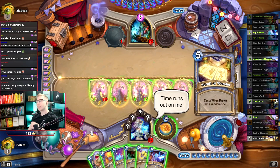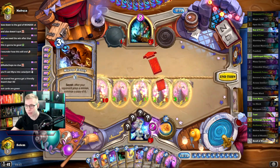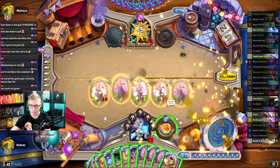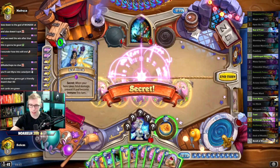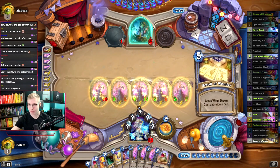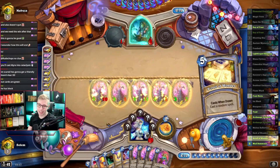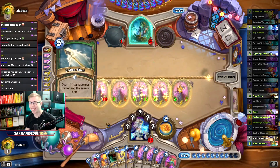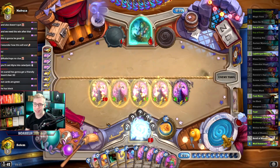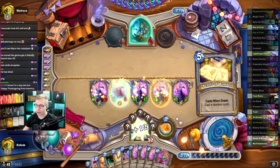This is wonderful. Since time is getting low, I would start hitting face to set up lethal, because our hand is full anyway. He has Ice Block, so we just have to play Research Project on our turn. This will bring him down to a lot of fatigue, and his Shadow Walk is transformed anyway — so he would have lost regardless of what happens. At the start of his turn, his Ice Block does not work anymore.